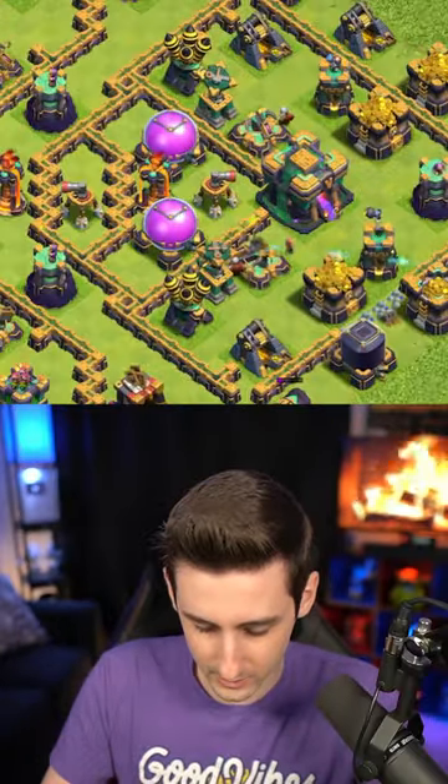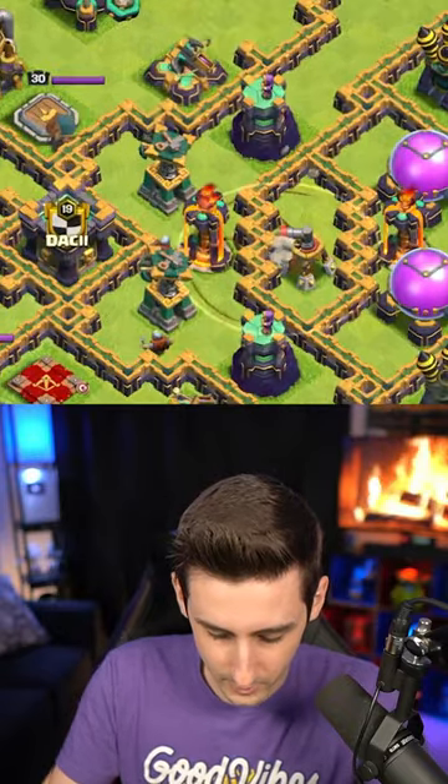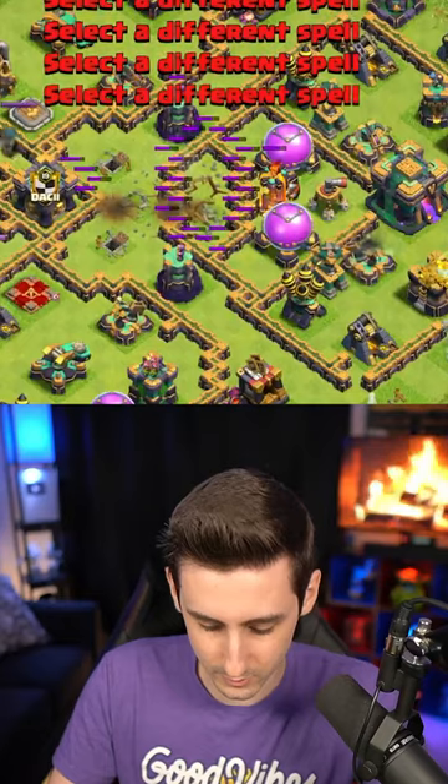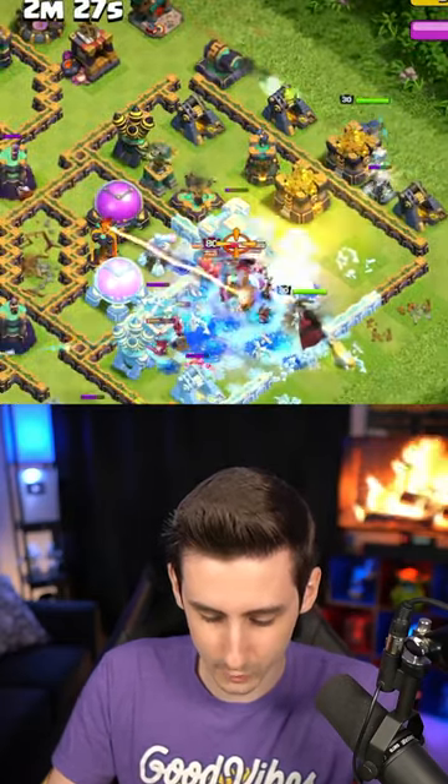Let's get the king down like so, queen behind, and this is where we do the earthquake — one, two, three, one, two — down that goes, beautiful. King's ability, let's go, and use a roll a champ over to the top side.